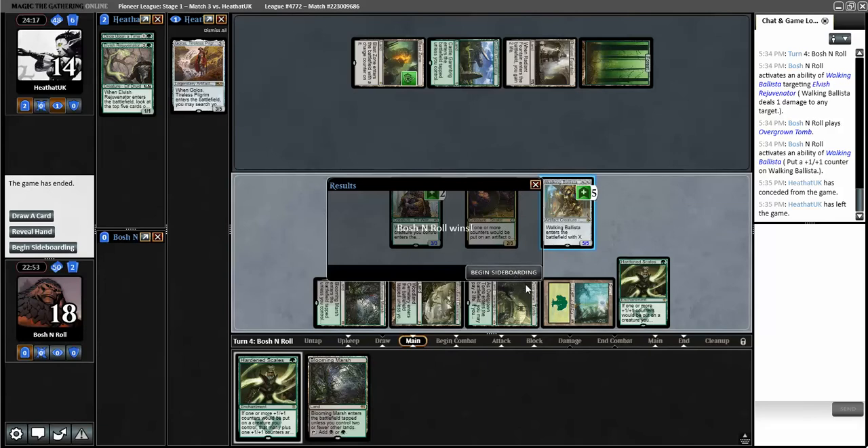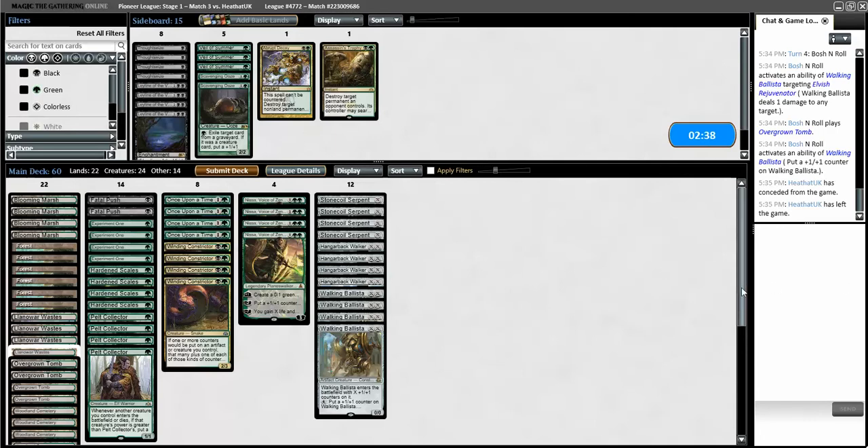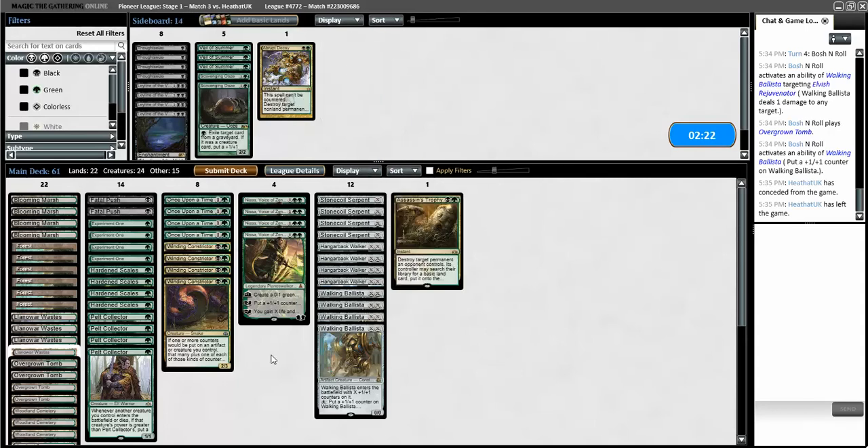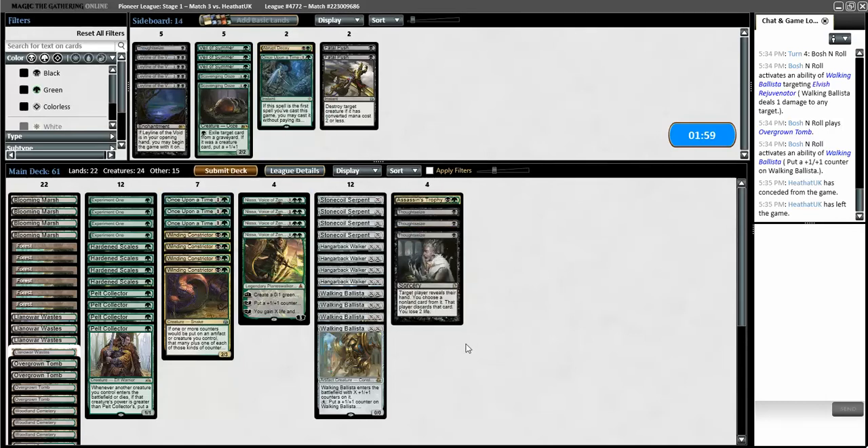In real life I would have missed that but they're not triggers so I don't know. Good game opponent - one of us played well, it was probably not me. I want Assassin's Trophy in this matchup because clearing out a Blast Zone seems important. They didn't really show me targets for Fatal Push. Thoughtseize might be good. I don't know how much I want to change my plan since it was coming out pretty hot. I'll just bring in two Thoughtseizes just in case. I didn't really see much of their deck - I saw Golos and they died.